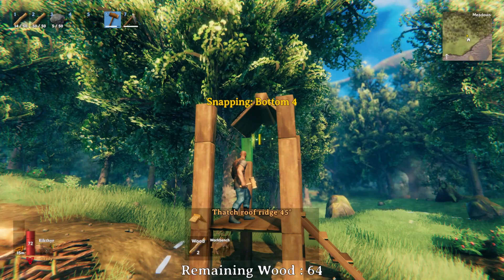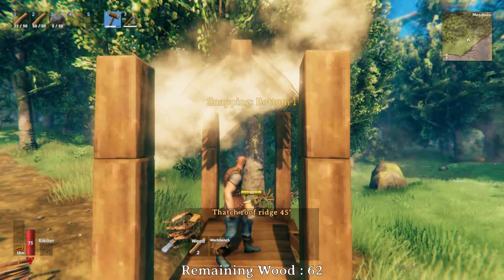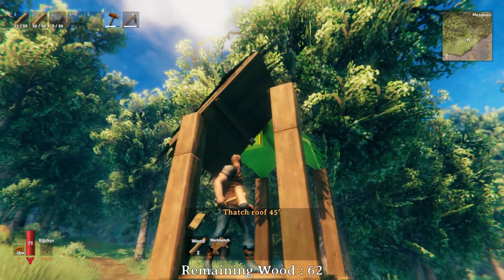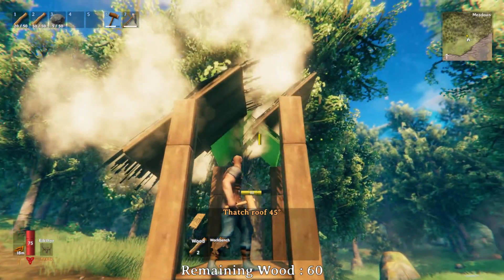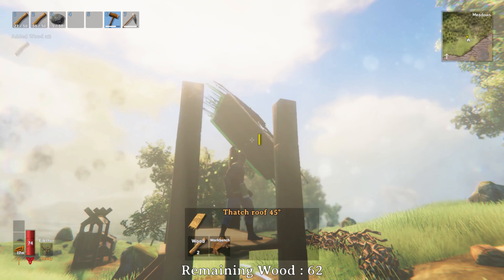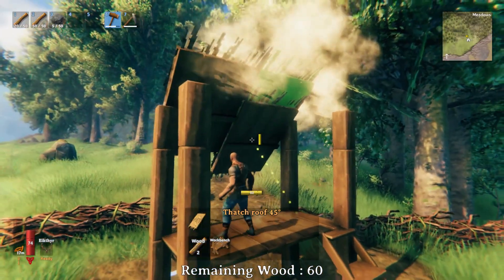Next, place a single 45-degree thatch roof ridge — this will be used as a snap point for the 45-degree thatch roof piece. Once you place a 45-degree thatch roof piece, you can remove the thatch roof ridge. Place three more thatch roof pieces.